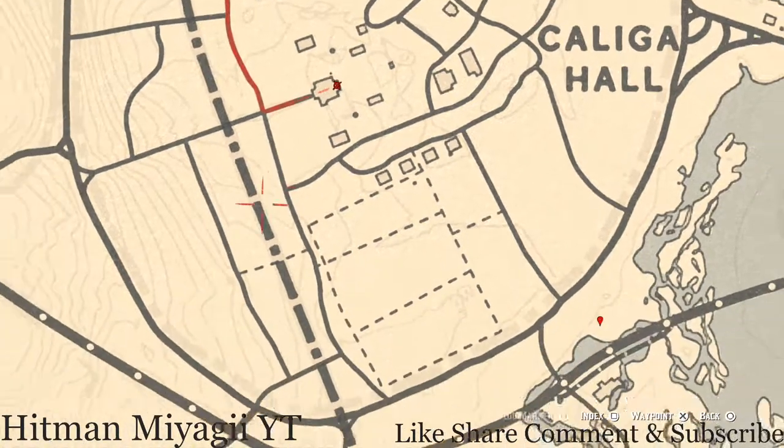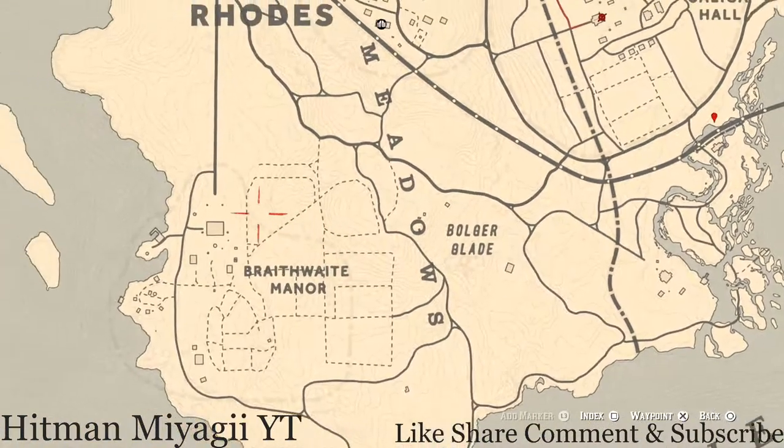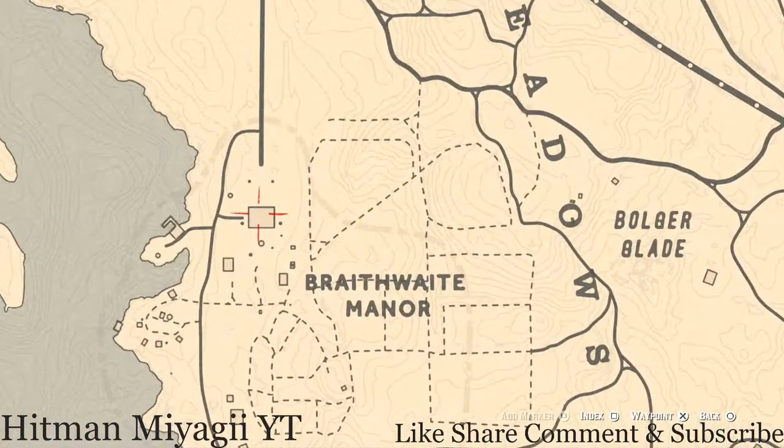If you guys want to go to Braithwaite Manor, there are a couple of things there. Upstairs in a room with a chest at the foot of the bed is a cherry wood comb. Downstairs on the ground floor, on top of the piano in the corner of the room, you guys will see an Ace of Wands tarot card.